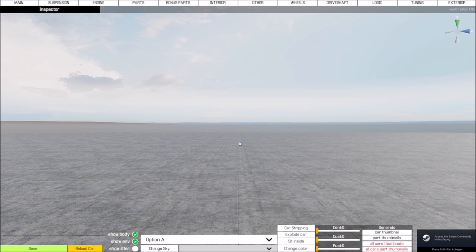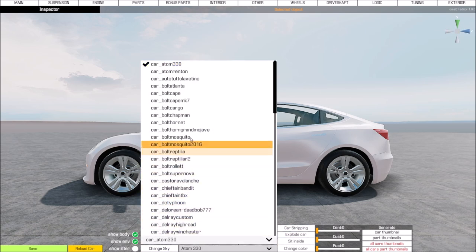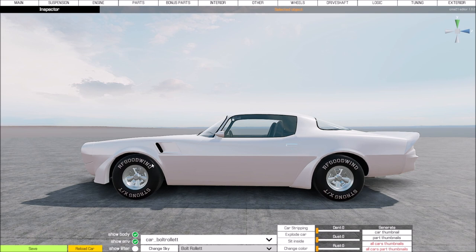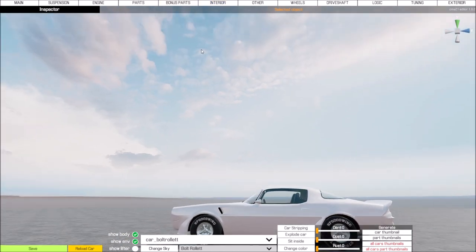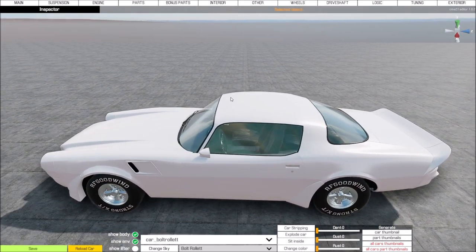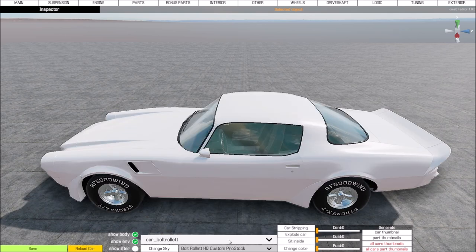It doesn't take too long to load up. This is the Car Editor. We're going to go down to the bottom and look for the Bolt Roulette, which is right there. To get around in here you have to use the WASD keys and your right mouse button — A and right mouse goes sideways, W is in, S is out. We have the Bolt Roulette, the F-Mil version, and the one we just created: the HQ Custom Pro Stock. That's the one we want.